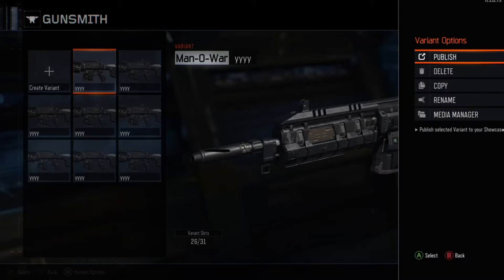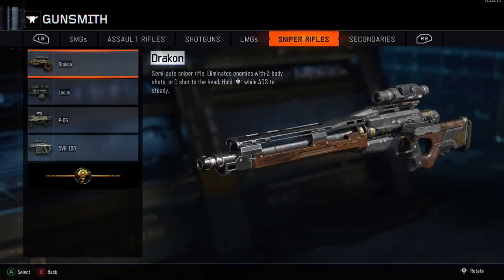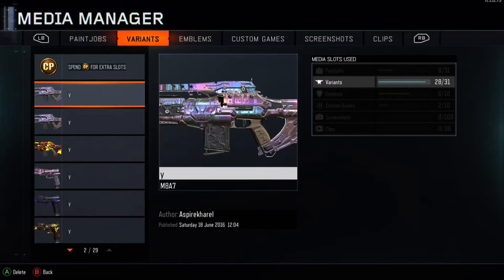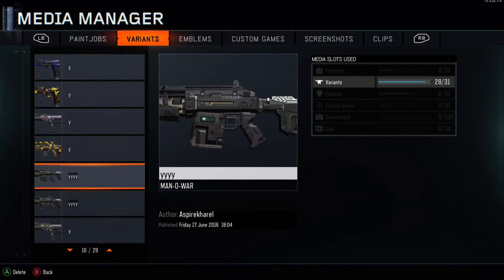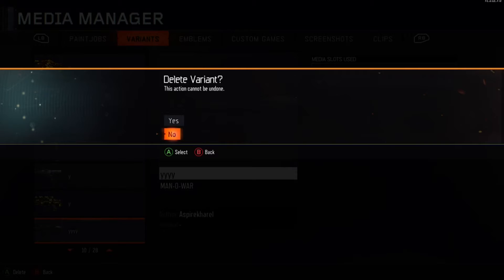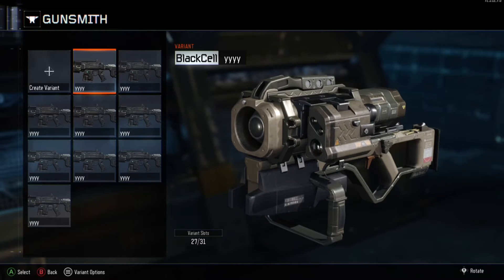Alright, that should be enough variants. Now go back to the original Black Cell gun. Go to Media Manager and you should see all the variants you've created. Scroll down and you should see them. What you want to do is delete one of these variants, press yes, then press the back button, then press again.